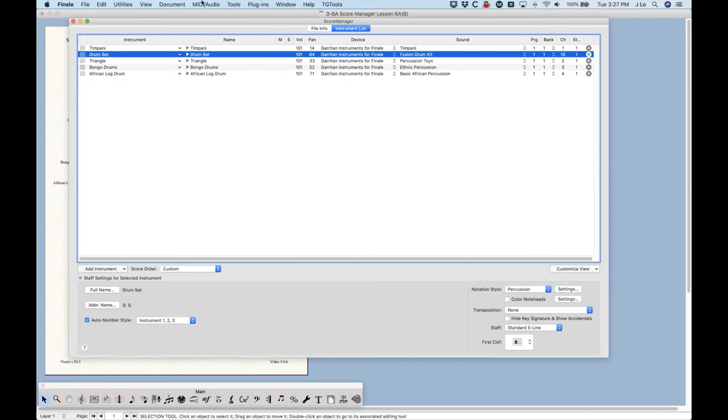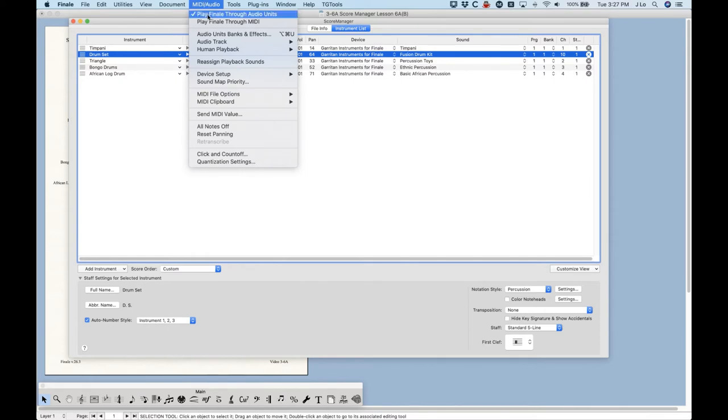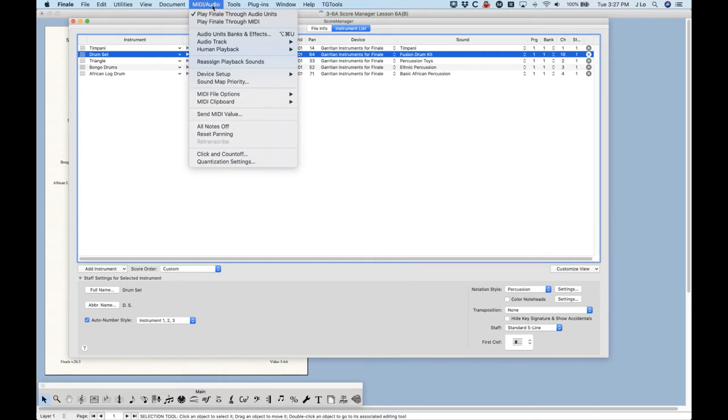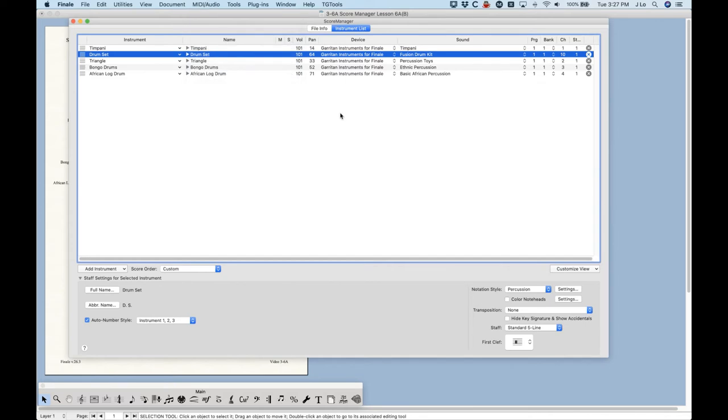One more thing: in the MIDI Audio menu, if you have Play Finale Through Audio Units checked, you'll have Garritan, Smart Music, and Note Performer all available. But if you're playing Finale through MIDI, the only available device is the Smart Music Soft Synth. So if you don't see Garritan, it might be that you have Play Finale Through MIDI selected rather than Through Audio Units.